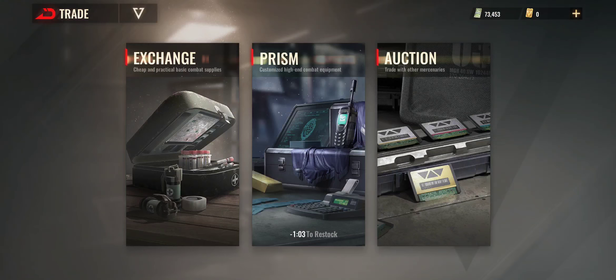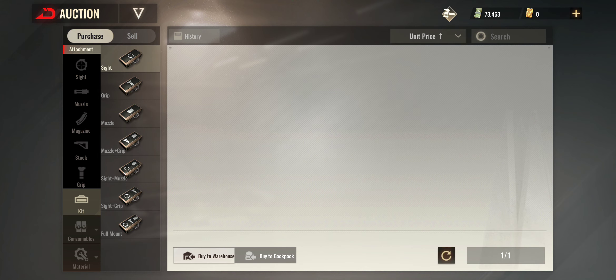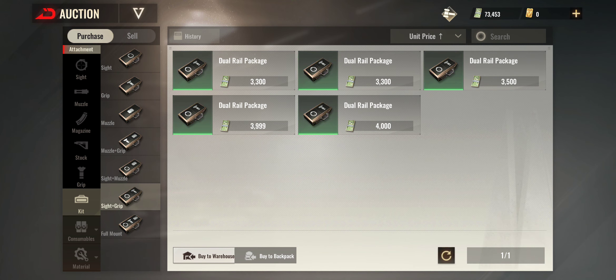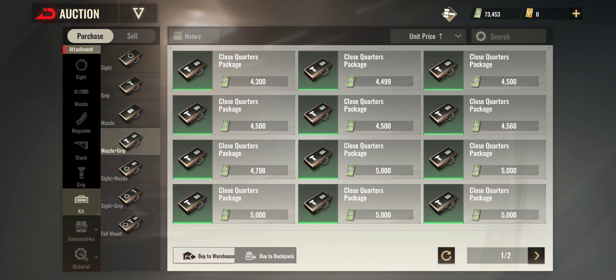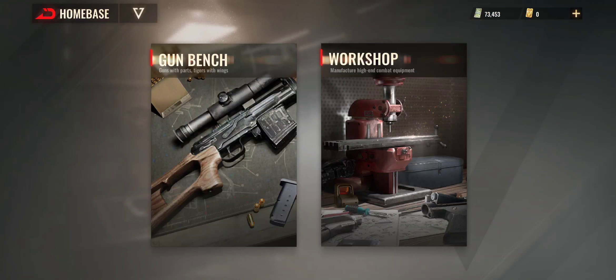Kits are all over the shop — let me quickly show you. Under attachments, kit, you've got all these different ones: regular, sight, grip, muzzle, muzzle-grip, sight-muzzle, sight-and-grip, full mount. These are all for the different types of weapons. You'll find they'll generally only go on certain guns, because a lot of guns already have say the muzzle, grip, or sight unlocked — so there's no point putting a kit on that unlocks what's already unlocked.